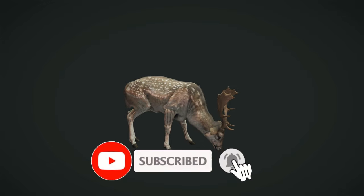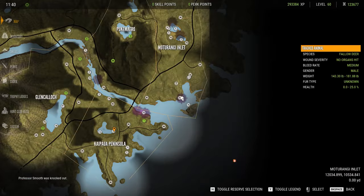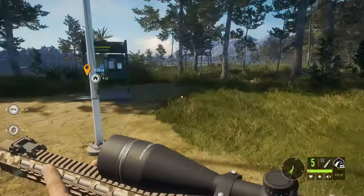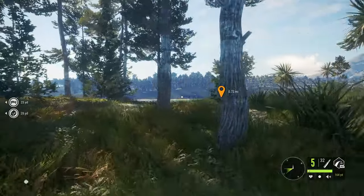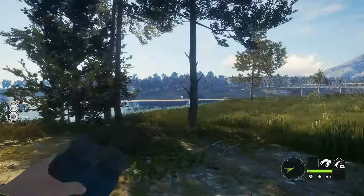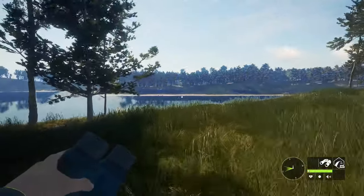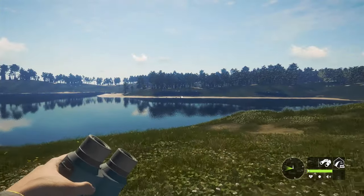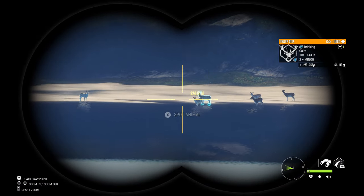A recent update added some new fur types — the white and the chocolate are now my favorites. Of course there's also the albino, melanistic, piebald, dark spotted, and regular spotted fallow deer. There are five fur types for great ones: the fabled golden, hooded mocha, fabled painted, and fabled silver. I'm hoping to get some nice diamonds for the trophy lodge — especially a chocolate and a white diamond to add to my collection.